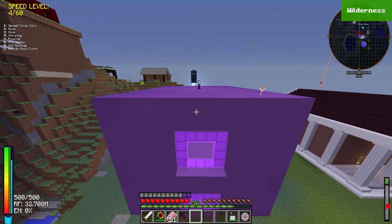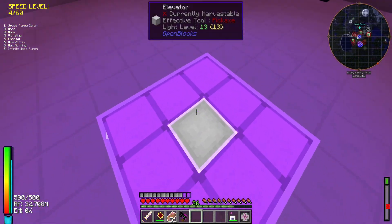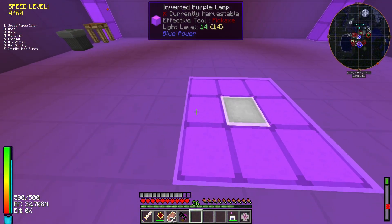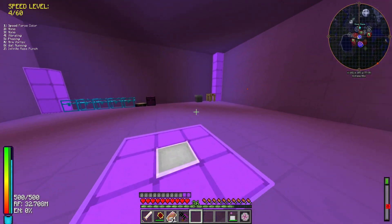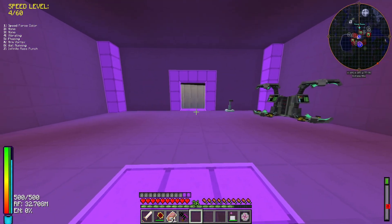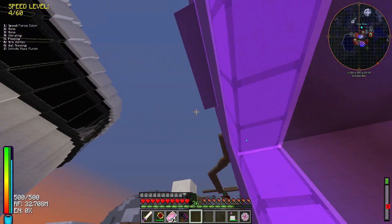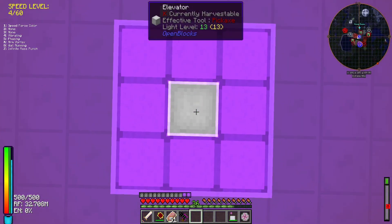Next we have Exetra's house, which me and him actually upgraded last week. I added some inverted purple lamps which complement the color scheme and look really cool. You can take the elevators down to lower floors.